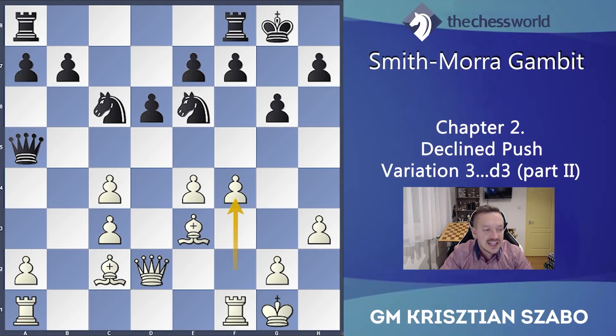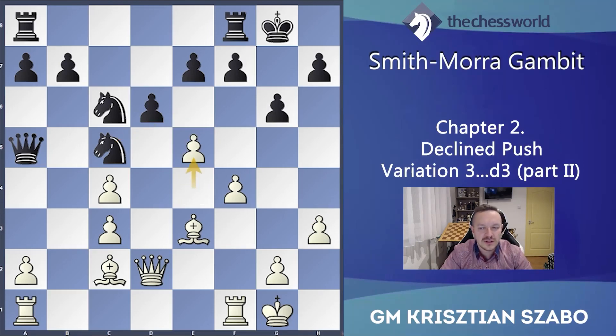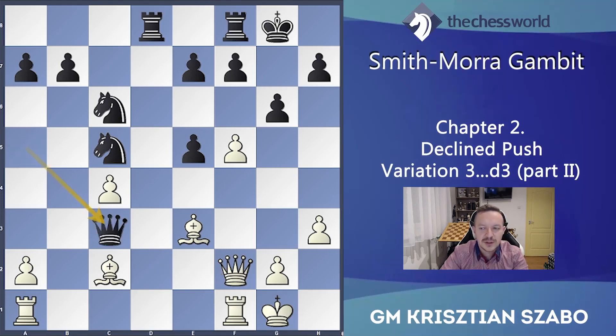H4 — a very interesting move, opening another front. But now white cannot go for e5 because dxe5 and f5 — this is a really typical pawn sacrifice. But maybe now it's not enough because Rad8 and he gets too much activity. For example Qf2 seems good to take pressure on the knight, but he has counterplay with Qxc3.